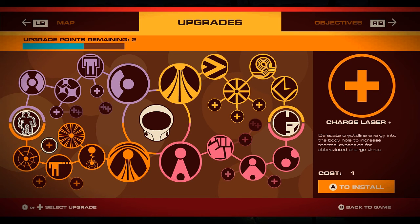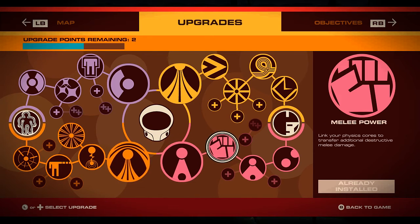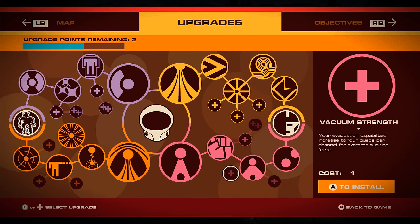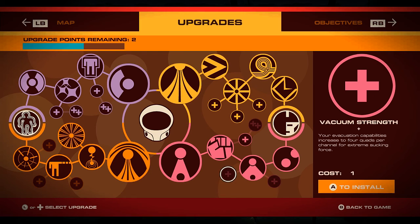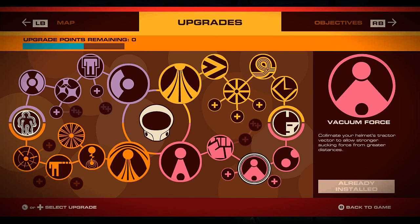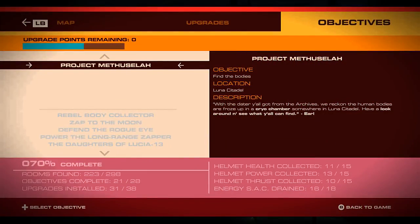More energy for charge times. What's an upgrade I'd like... I can upgrade my vacuum force — extreme sucking force, increased sucking range. I'll go for sucking force for now, and range. So our upgrades are at 31 out of 38. There's only 7 left and they're all those more passive upgrades.